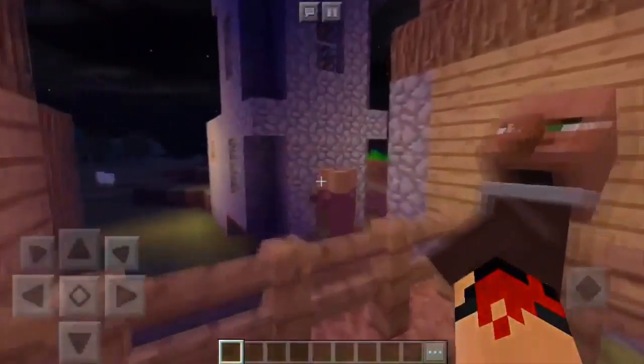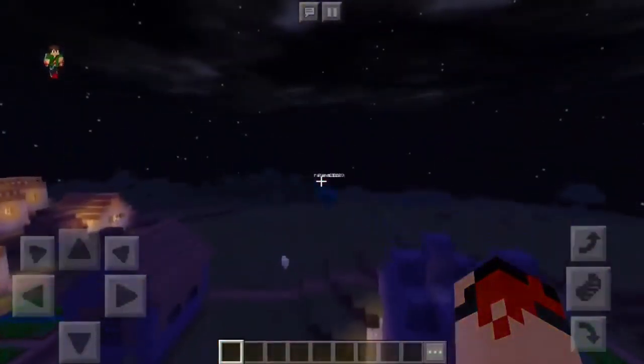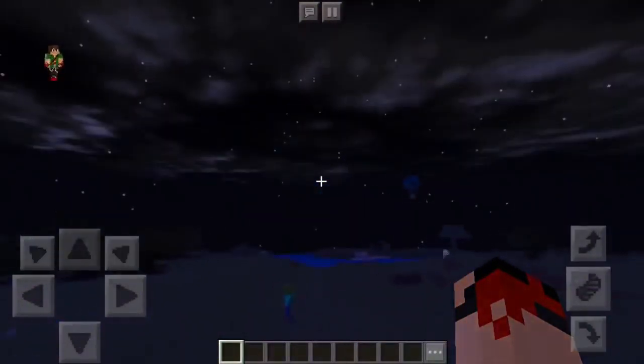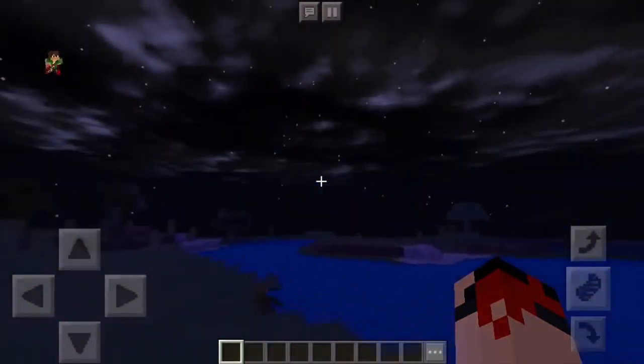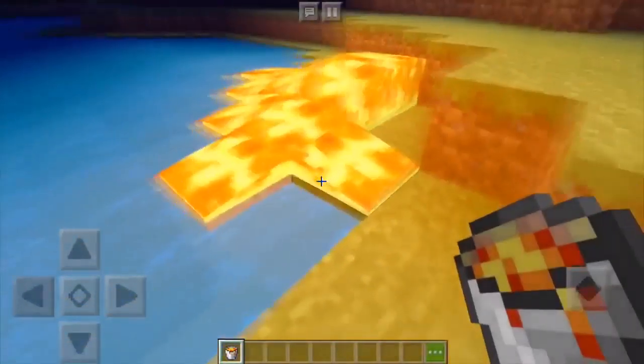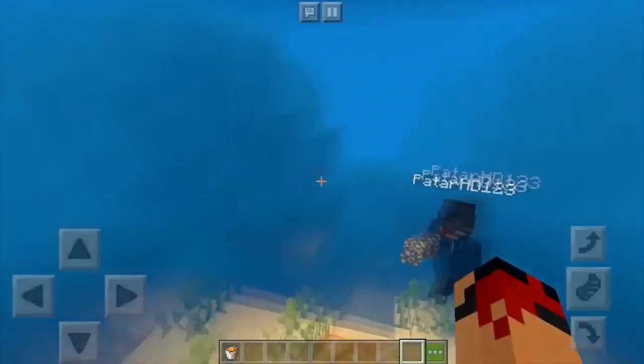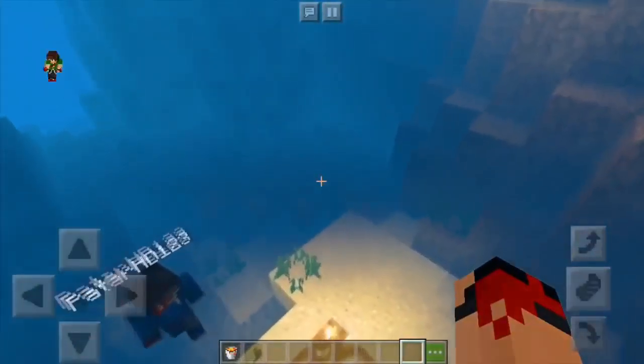Let's test this out underwater, because you want to see how it looks. Let's grab some glowstone, go down here, and place it. It doesn't look too bad — it's brighter than vanilla, which is obviously good.